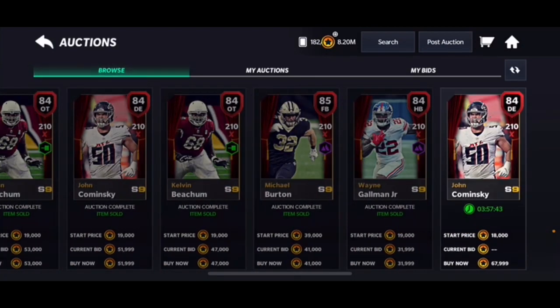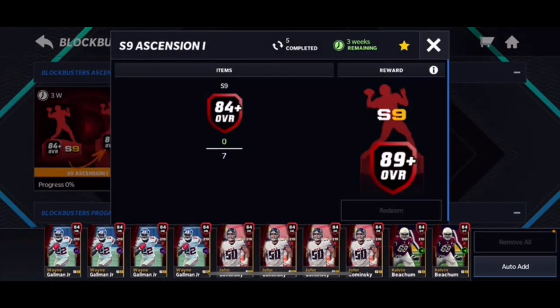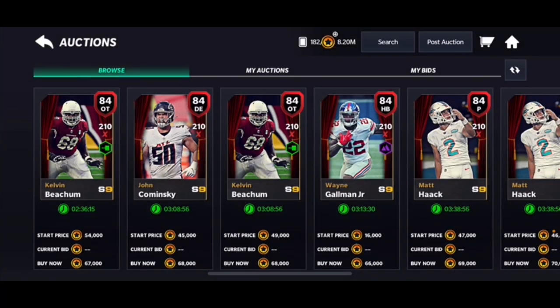I would not recommend doing the trade-in set. If you go to this one right here - seven of these 84-pluses for an 89-plus - the 89-pluses go for about 350k and the 84-pluses go for 65k. So if you do 65k times seven, it's around 450k, and that's more than 350. Don't do this set. Play the promos, get the players, and sell them - that's how you complete these promos.